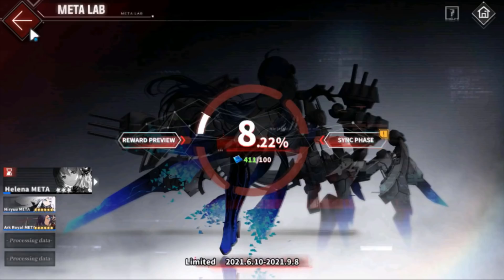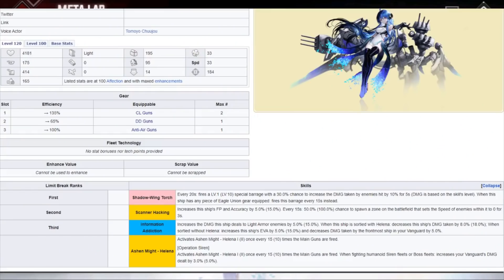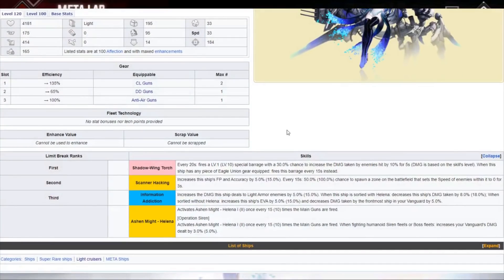Let's talk about Helena Meta. I don't like judging a ship before I have her, so we're going to talk about her as an individual, then I'll talk about what the regular one does better and what the newer one does better. I don't have her right now but we'll pull up the screenshot and her stats. Let's talk about compositions and how to fit her in.